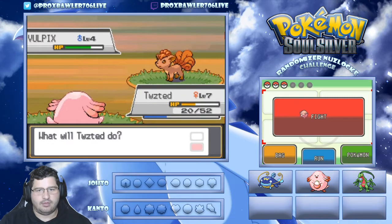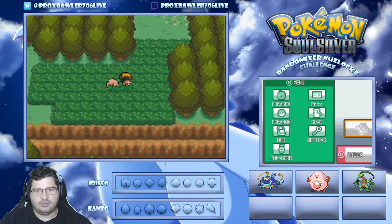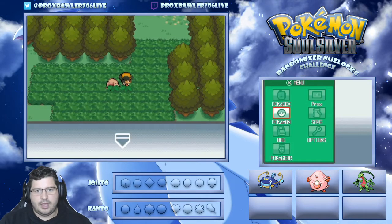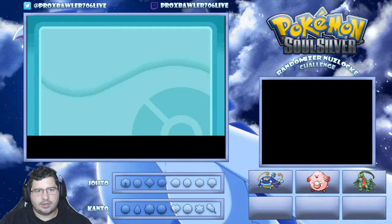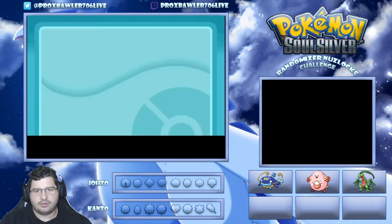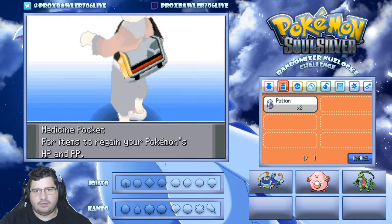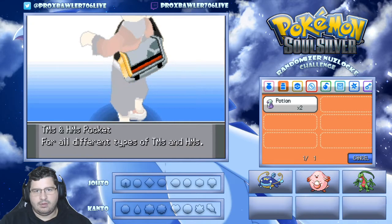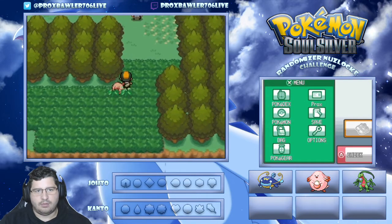We're going to take a little bit of damage from that, so we're going to run - not risking it. Going to use a potion and heal up Pierre real quick just to be safe. Quick bag check - we have seven Pokéballs, so our Dark Cave encounter should be no problem.